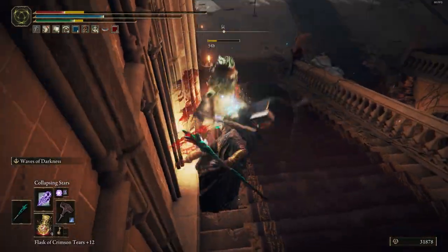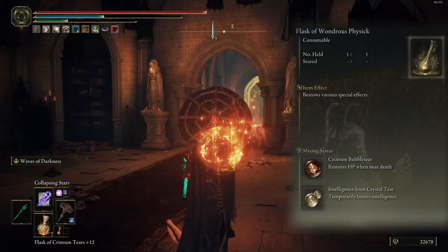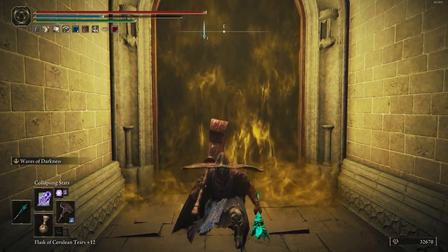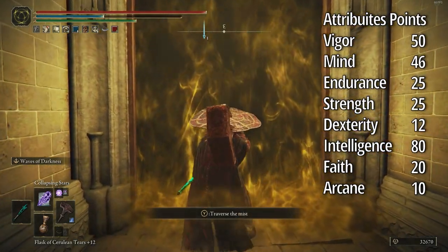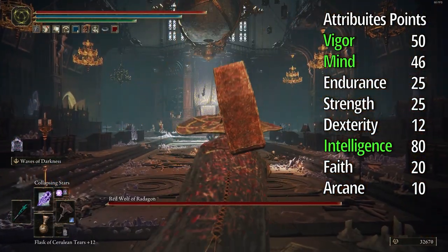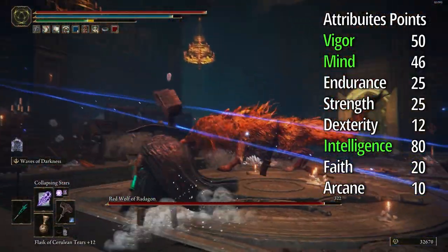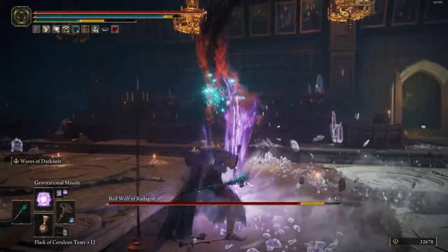For the flask I mix two status effects: restore speed when you are close to death, and boost your intellect. For attribute points, we need to increase Vigor, Mind, and Intelligence. Vigor because our armor is not heavy, Mind because 70 percent of spells use high FP, and Intelligence because it deals more damage.